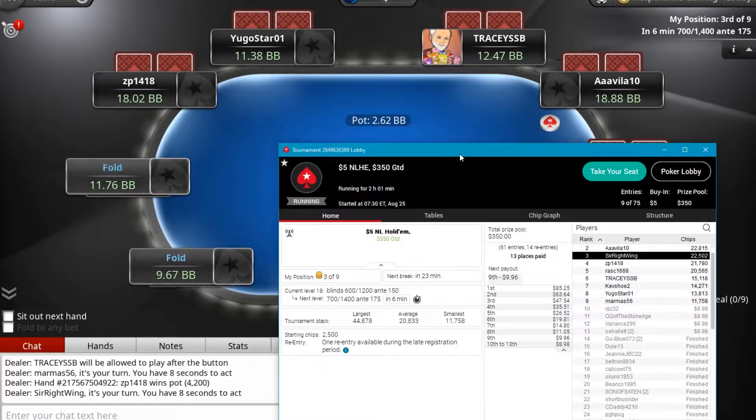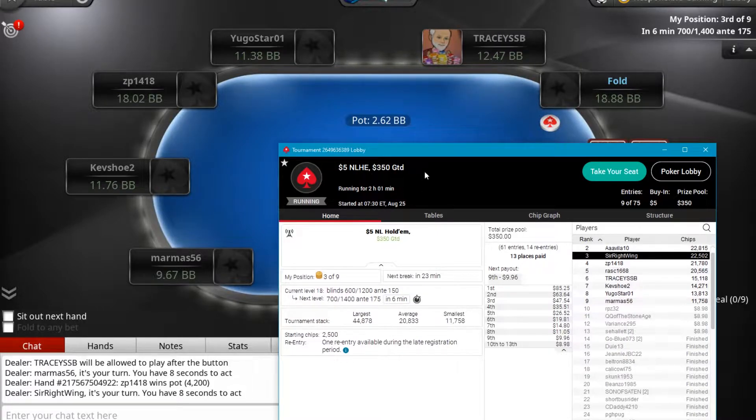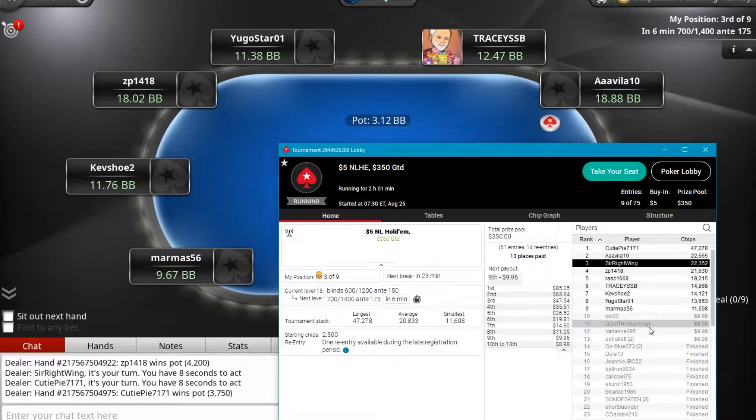We got to the final table of the morning five dollar tournament with a $350 prize pool. First place gets $85, and at this point the next payout is $9.96. Let's see what we can do.